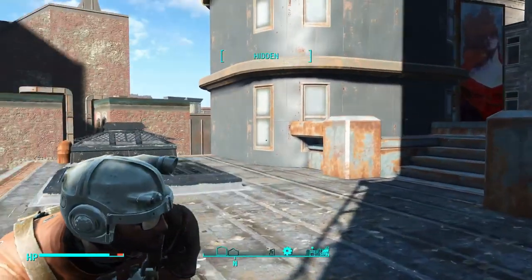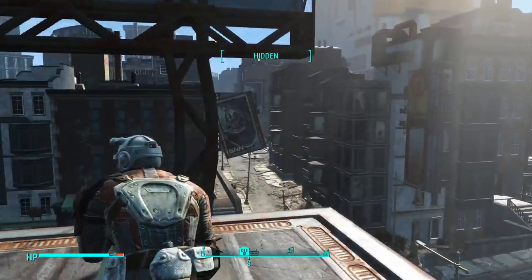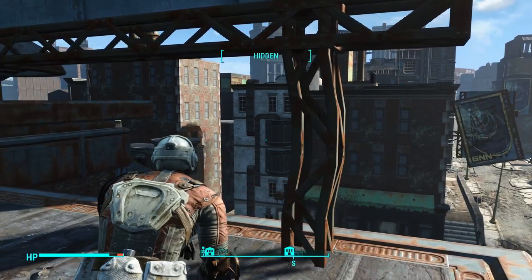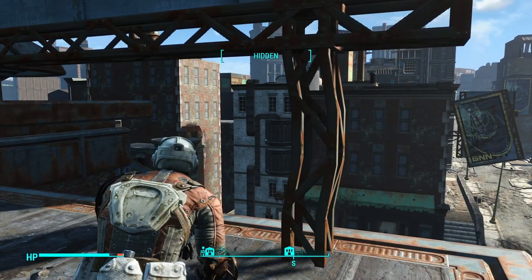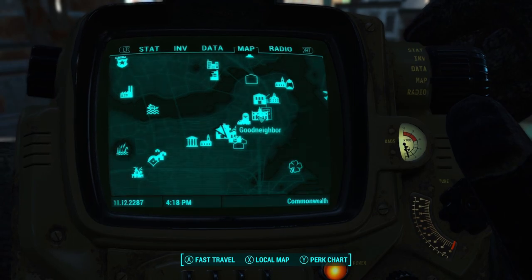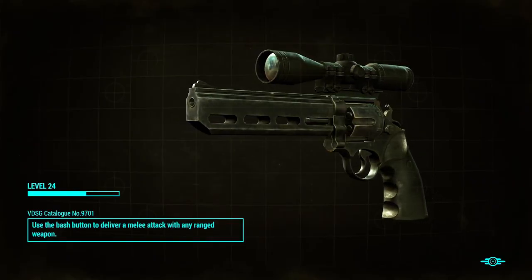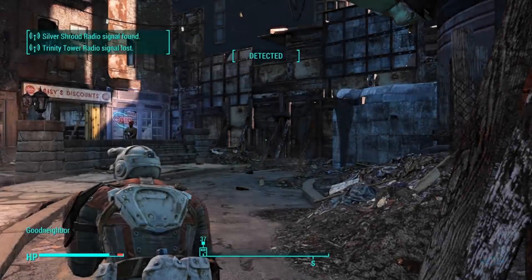Welcome back to Mad Cardigan and our continuing playthrough of Fallout 4 Clear the Map. I'm sitting here in very white batman-white armor with a pink-orangish undersuit — very stylish, like a creamsicle. We've got Kent's costume.